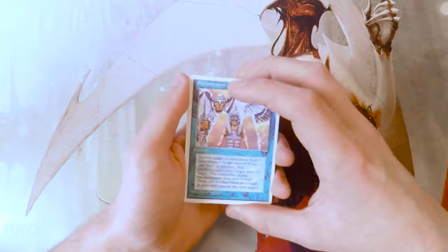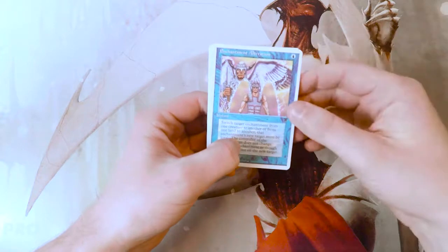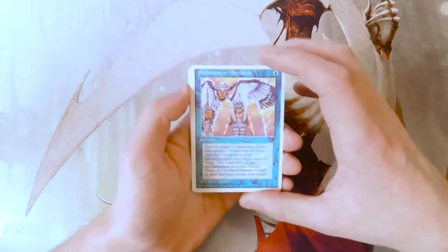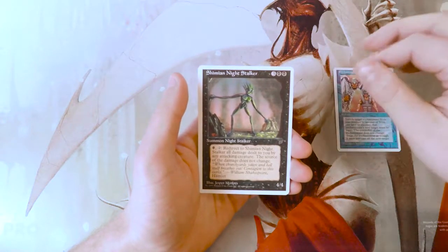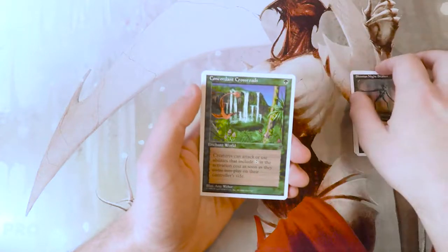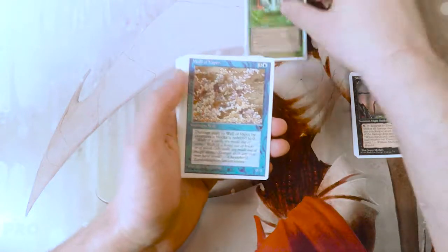We might do a full video on that at some point, but there are already plenty of videos out there. I don't know where the rare is so I apologize if I miss it, but let's see what we get. We have an Enchantment Alteration, a Shimian Night Stalker — and there's our rare: Concordant Crossroads! This is very very good, so we'll come back to that.